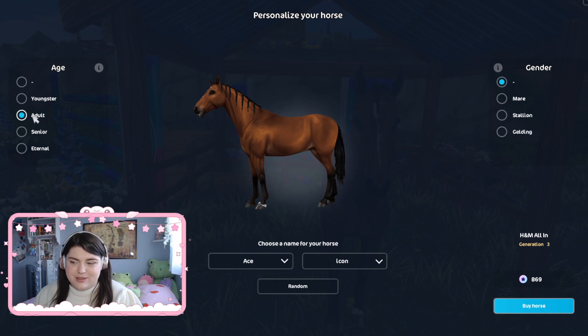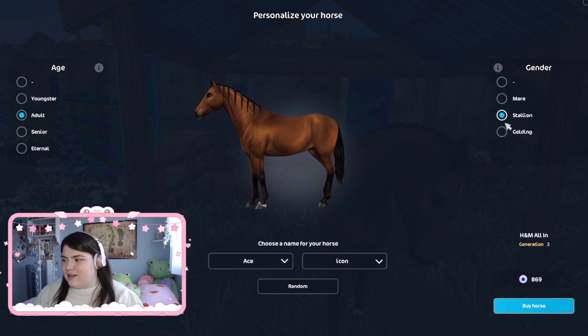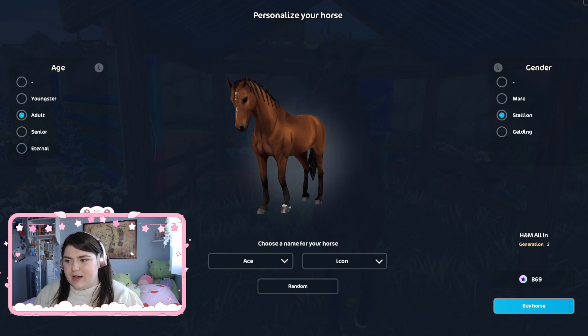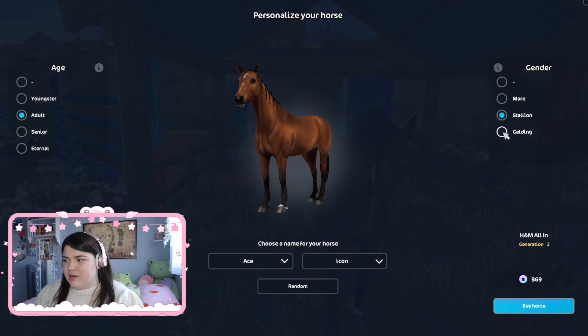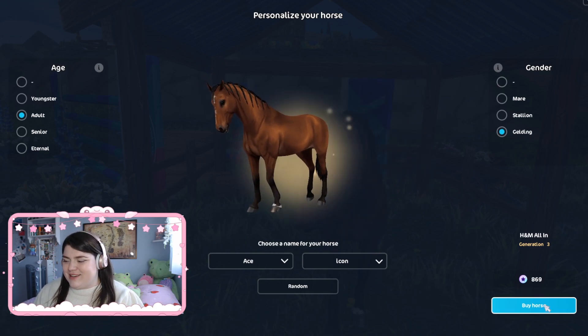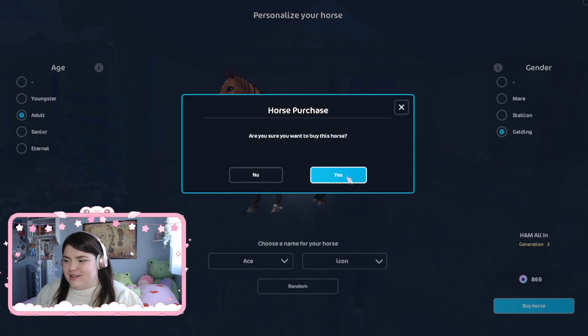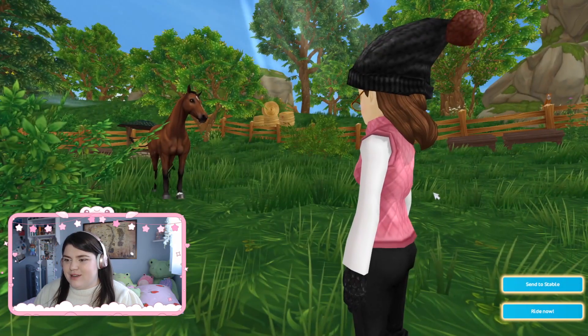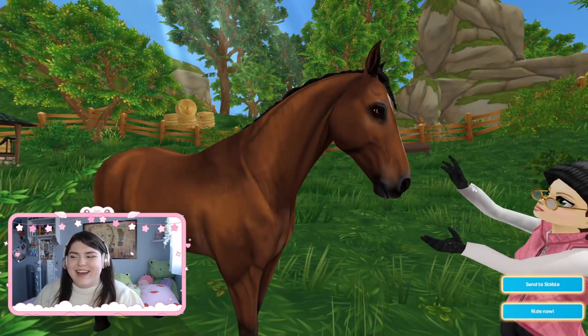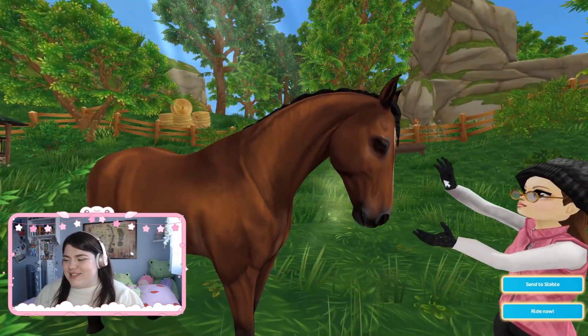He is an adult, stallion. Or is he a gelding in real life? I'm not sure. I'm just gonna — yeah, let's make him a gelding. I'm not sure what he is in real life, but this is Star Stable, so it's fine. Yes, I want to buy this horse. Oh, so cute. Yay! We're best friends.